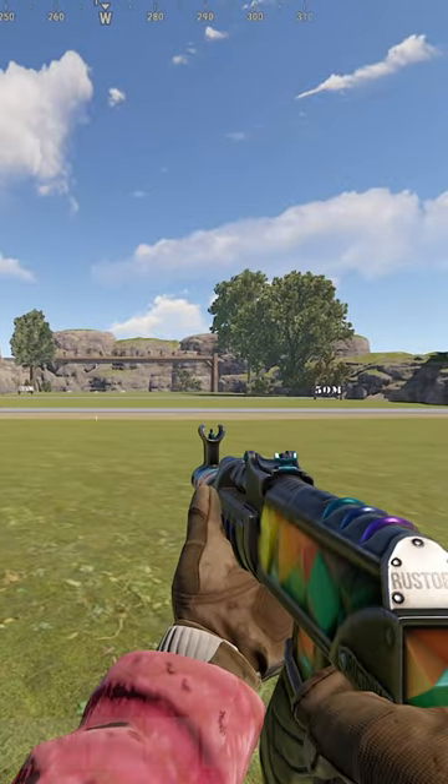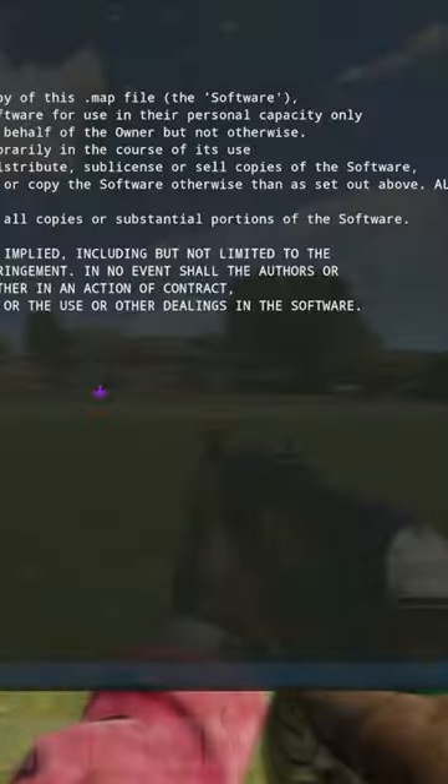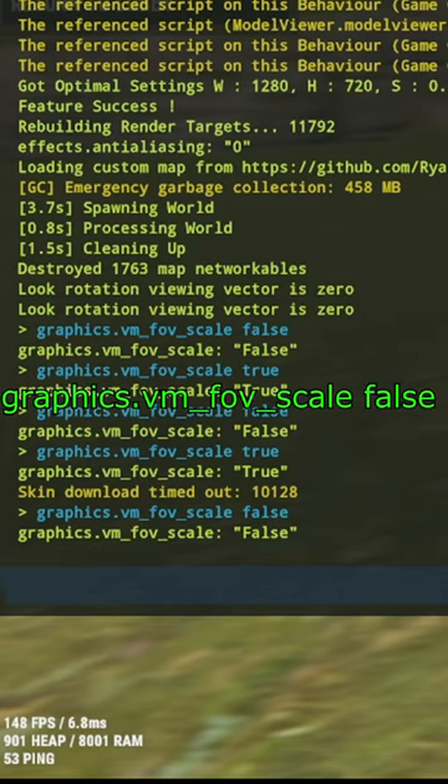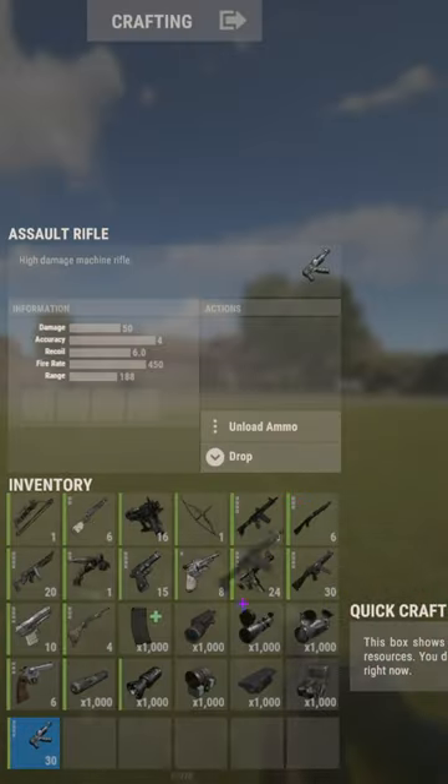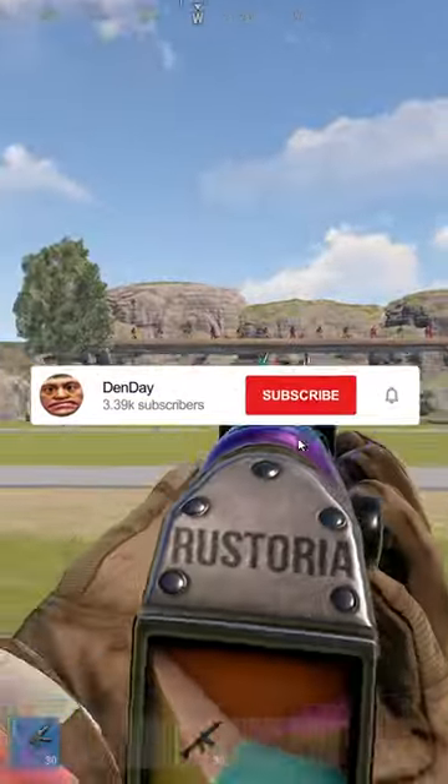Do you guys want your gun to go from this to looking like this? All you have to do is follow this easy step: go into your console, type in this exact command, click enter, and it pretty much just makes any gun zoom out and look a lot nicer in my opinion.